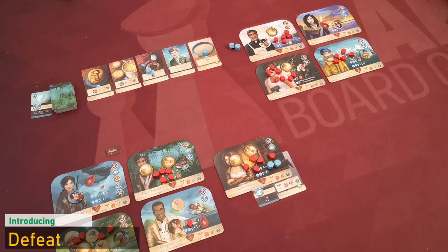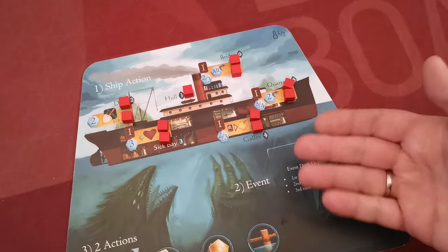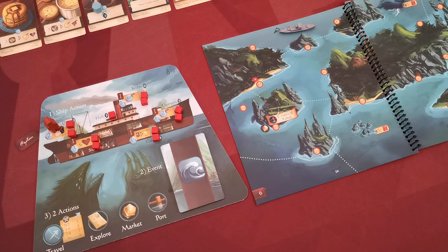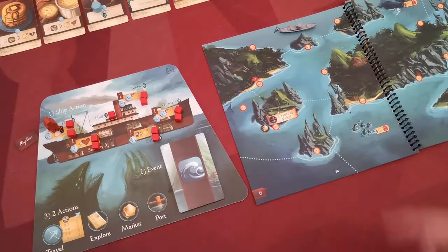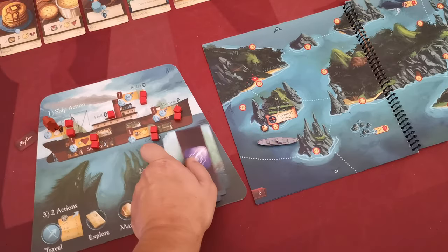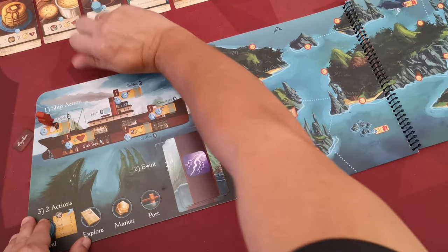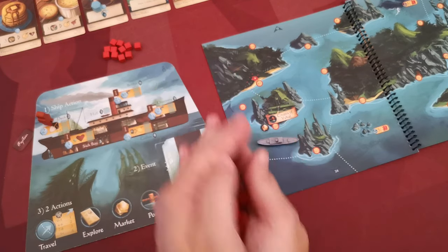There are two ways to be defeated in the game: when all crew members are incapacitated, or when the Manticore has all 11 damage spaces filled with damage cubes. If you were playing in brutal mode, the campaign ends immediately in complete failure. If however you were playing in normal mode, cross out the next defeat box on your journey log, move the Manticore to the nearest region with a port, and discard the next six event cards. If defeated because of ship damage, remove all damage from the Manticore and continue. If defeated due to incapacitated crew, remove all damage from all crew members and continue.